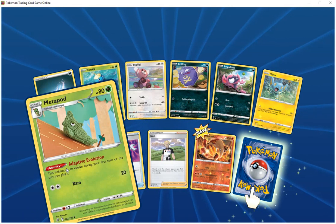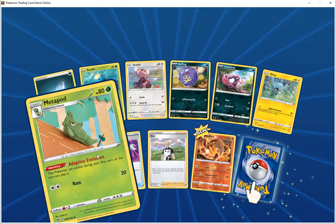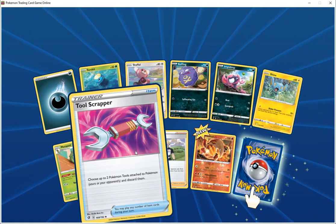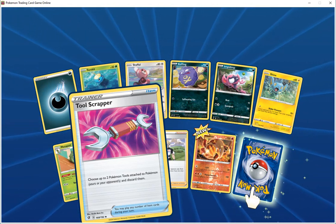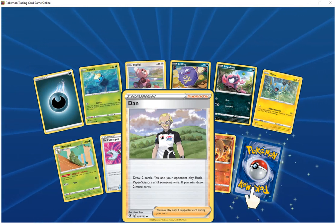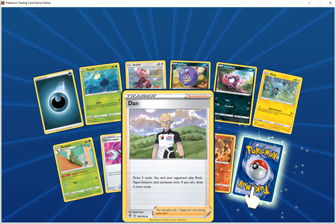Trainer item control scrapper — discard two energy cards attached to one of your opponent's Pokemon. Trainer supporter — draw 2 cards. If your opponent plays a trainer card, draw 2 more cards. Team War HP 120 fire, lift 20 — your opponent's Pokemon is now paralyzed. Blend draw 120 — discard energy from this Pokemon.